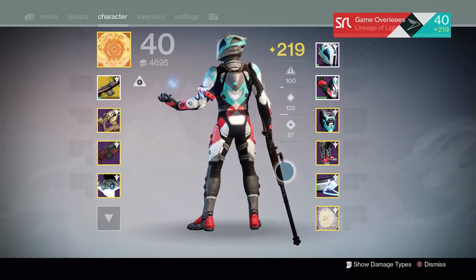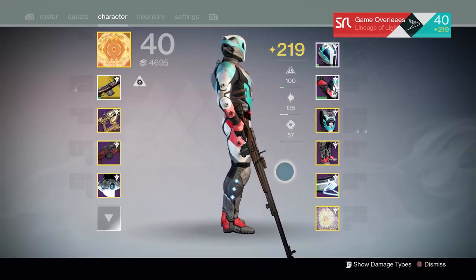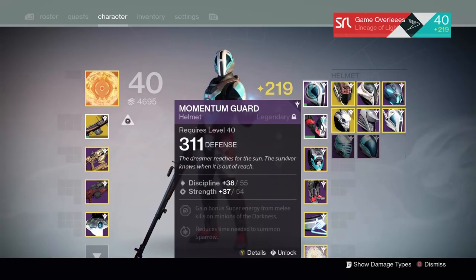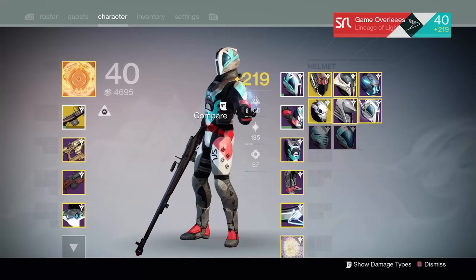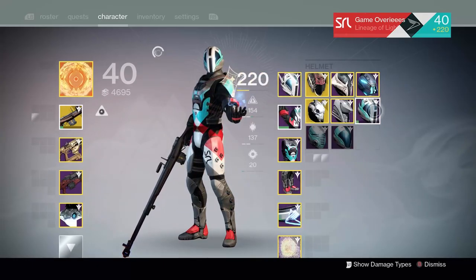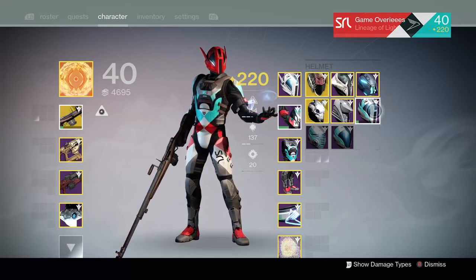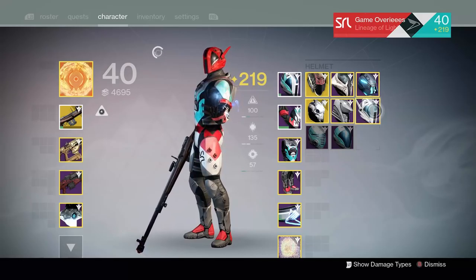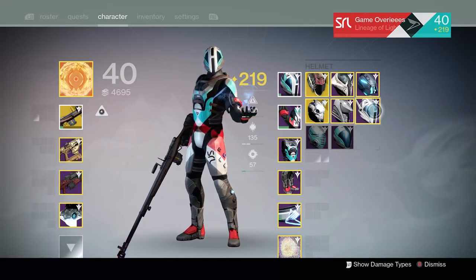So it took me a little while to figure this out, but if you get the entire set of momentum gear — which is what you can earn if you purchase the SRL handbook — you can go ahead and unlock the entire gear set. And when you wear it, you get the blinking lights. If you don't wear the entire set, as you can see here, if you change out the helmet, the lights go off.